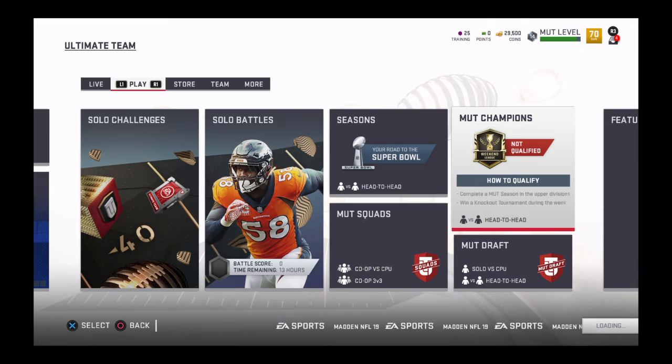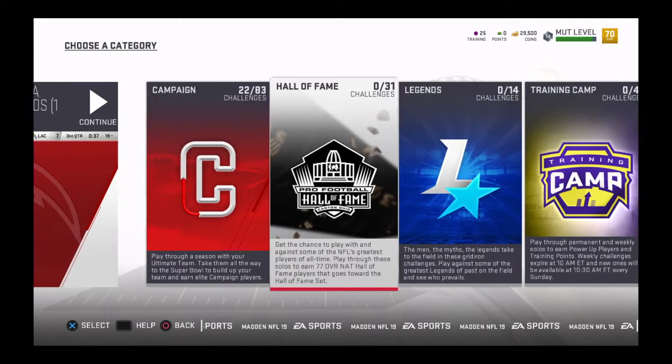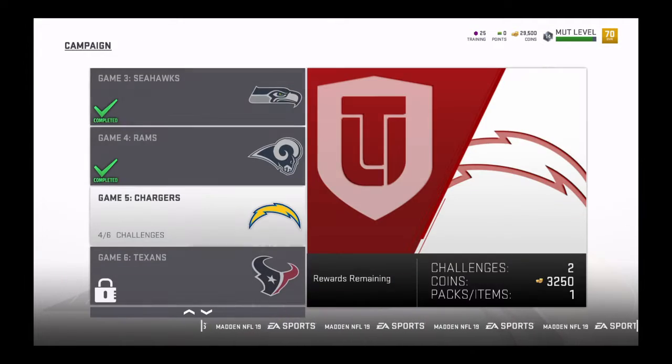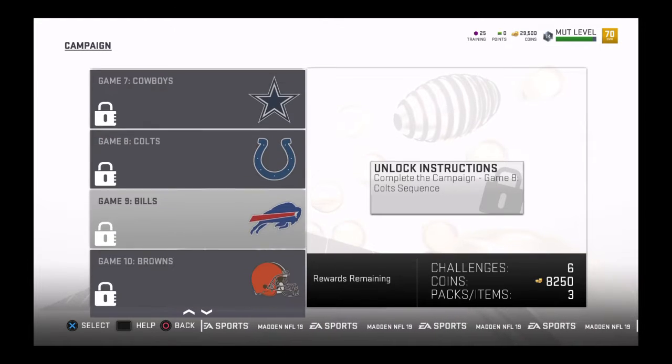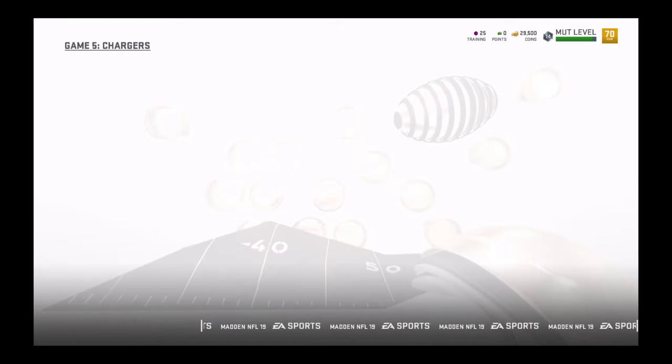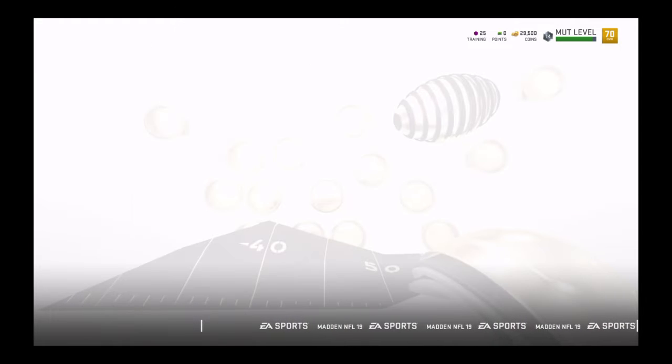These are the solo challenges you want to do when you first start. You have to unlock the solo challenges, but these are the ones you want to do when you first start the campaign. It may not seem like a lot — everything's locked at first — but you'll get like 150 coins per match, not a thousand like I'm getting now. Those add up, it's quick easy stuff. If you're decent at Madden you should be able to do it.